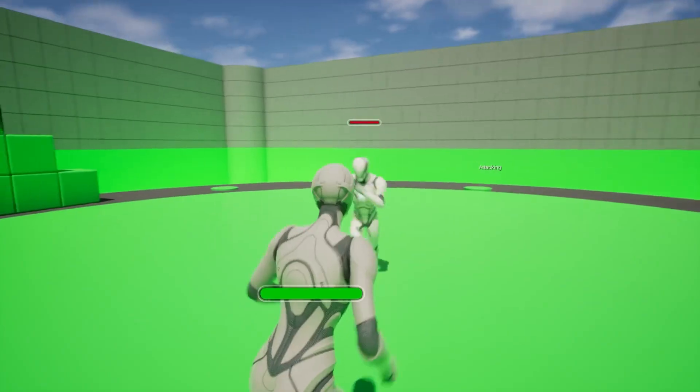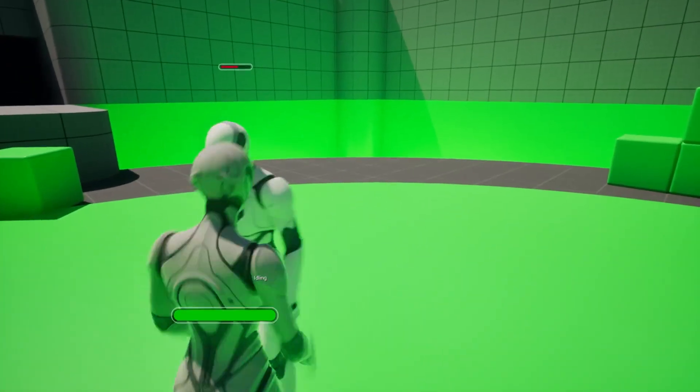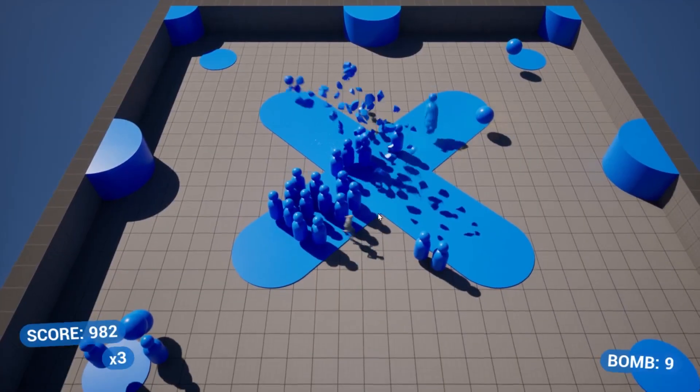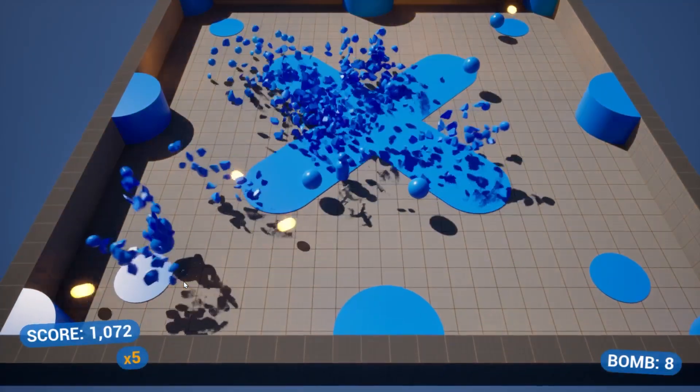So that's Unreal Engine 5.6's new approach to templates. And honestly, it's a big shift. You're no longer starting with empty scenes and placeholder logic — you're starting with real systems, clear structure, and a running start. Whether you're prototyping something small or starting your dream project, these new templates give you the momentum to move faster and go further.